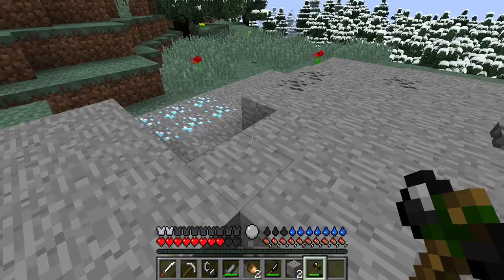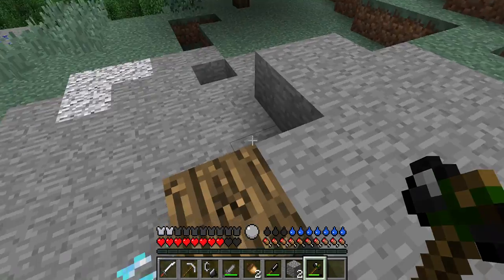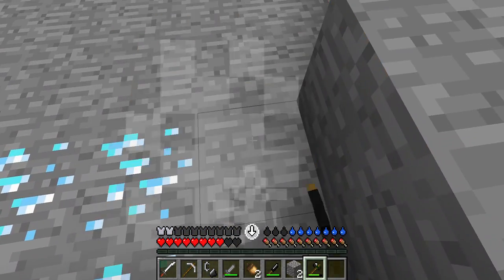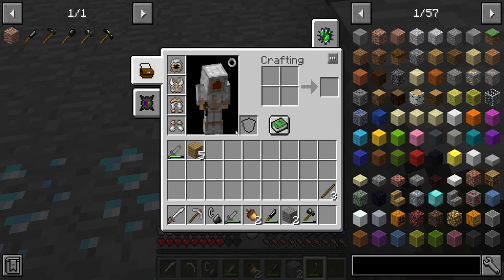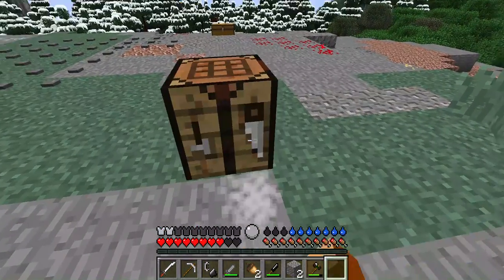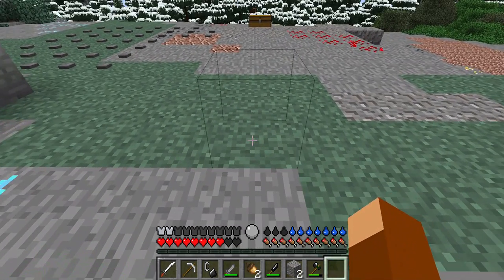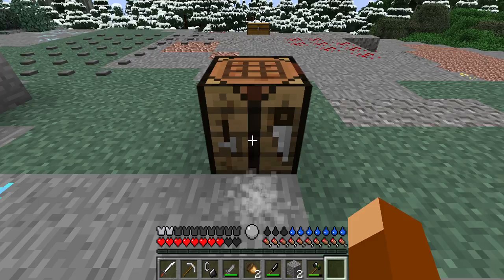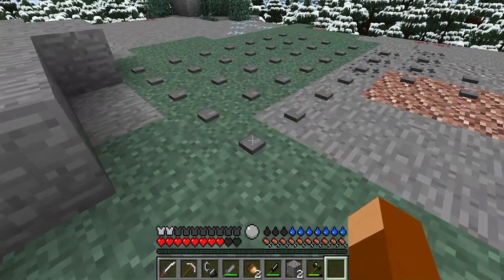Once you get four planks, you can make a crafting table. Once you've made the crafting table, you go and get more rocks.